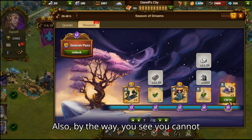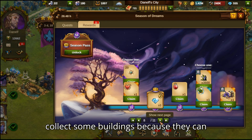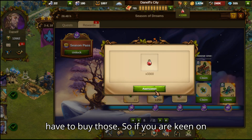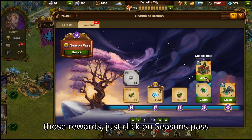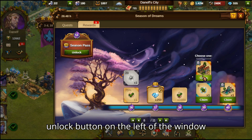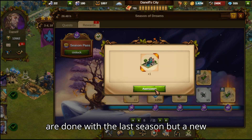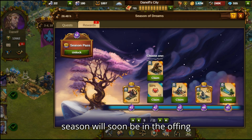By the way, you cannot collect some buildings because they can only be unlocked with diamonds and you have to buy those. So if you are keen on those rewards, just click on the Season's Pass unlock button on the left of the window and you can buy these extra rewards.